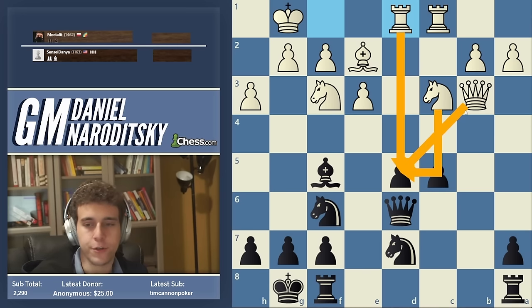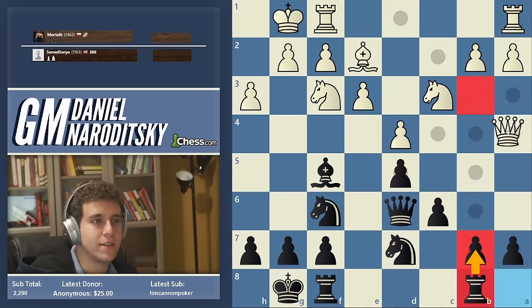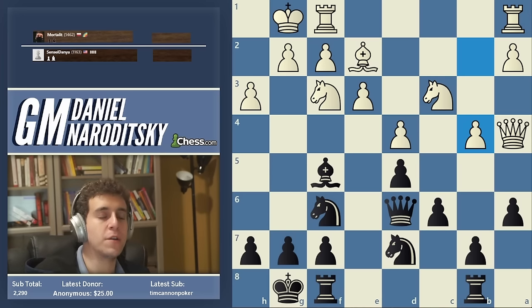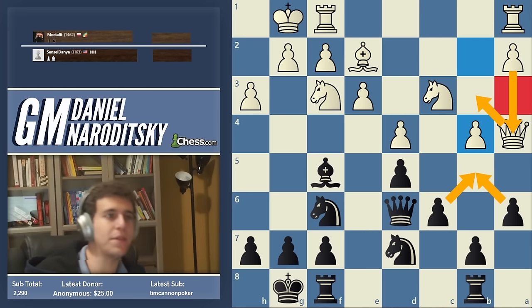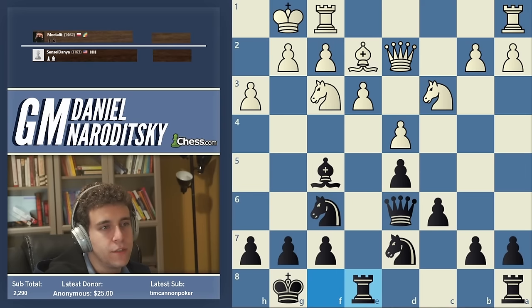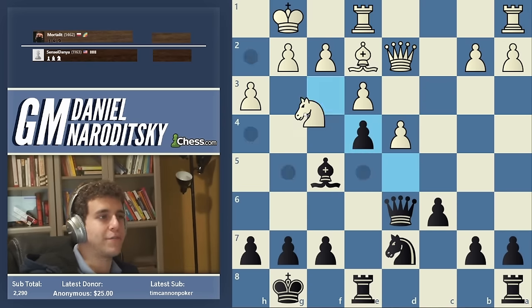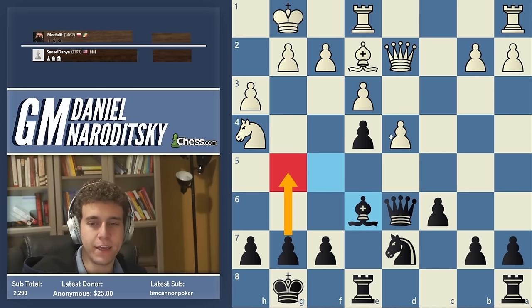What if Queen b3, Rook b8, Bishop a4? Just a6 — b4 is no longer dangerous because we're controlling the square very nicely, White has to move the queen back and then play a4, which is a lot of moves. After Knight h4, Bishop e6, we would be threatening g5, trapping the knight on h4 — it's not so easy to extricate.